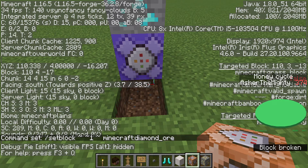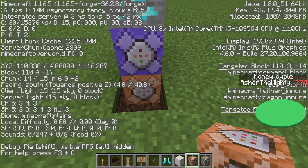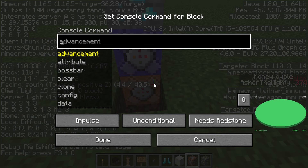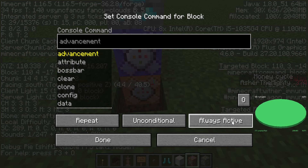Let's do a command block below it — a secret hidden command block. Not hidden yet. We're gonna make it repeat and always active again.